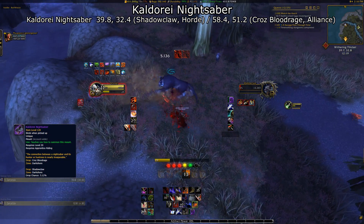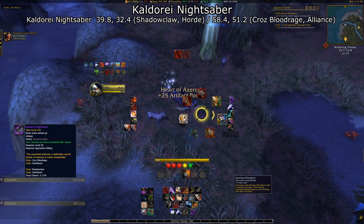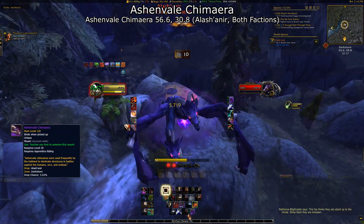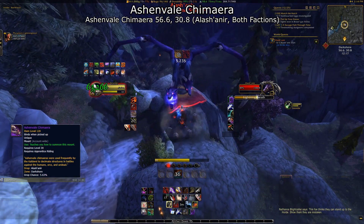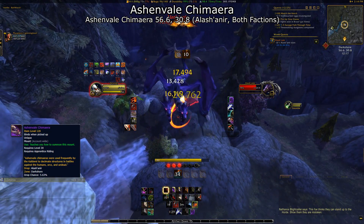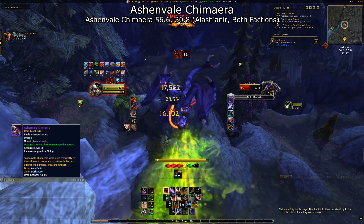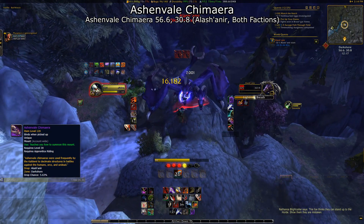This next mount can be earned by either faction regardless of the stage of the warfront — the Ashenvale Chimera. This mount drops from Alashanir, a Chimera sitting at the top of this cliffside right over here. This is technically the toughest of the bunch in terms of soloing on any low-level alts you might have, so you might have a bit of trouble with this one if you're pretty low item level — like under 390 low. Or if you're a Shadow Priest, maybe.